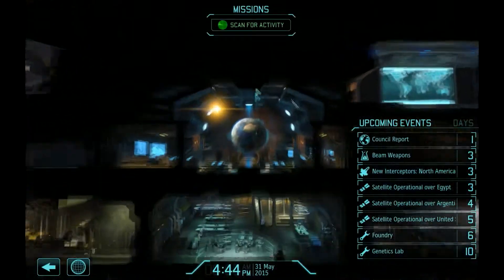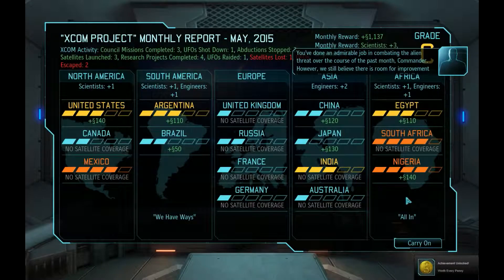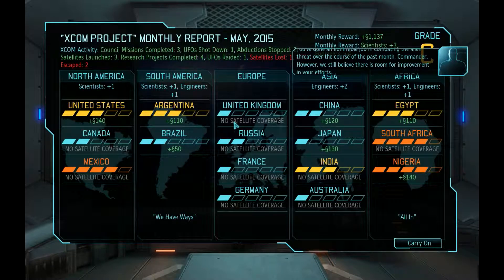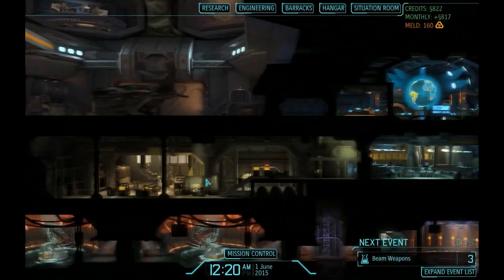Let's go with it — let's scan for activity and see what the council has to say. 'Worth every penny, you've done an admirable job in combating the alien threat over the course of this past month, commander. However, we still believe there is room for improvement.' What the hell are you talking about? Just two UFOs escaped and one satellite lost — that's a C? The council can get a D from me, because we have done well — not an A plus, but at least a B plus.